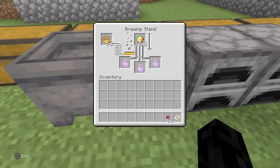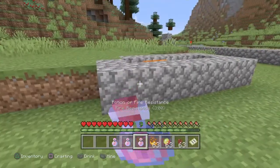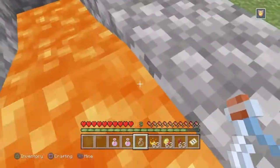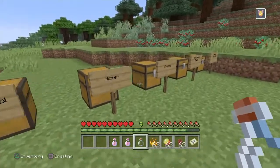Potion of fire resistance done. Take these out — once you put them in your inventory you'll get the trophy, then simply drink it and you'll see the notification in the top right. Then swim in lava and that'll get us 'Staying Frosty.' So that's another two trophies right there.